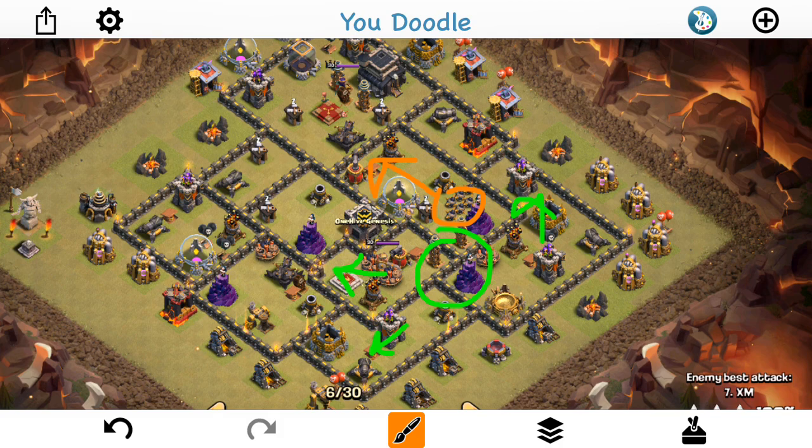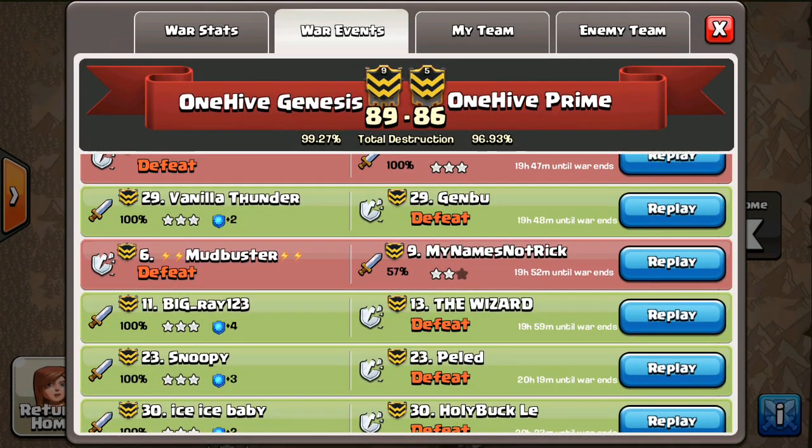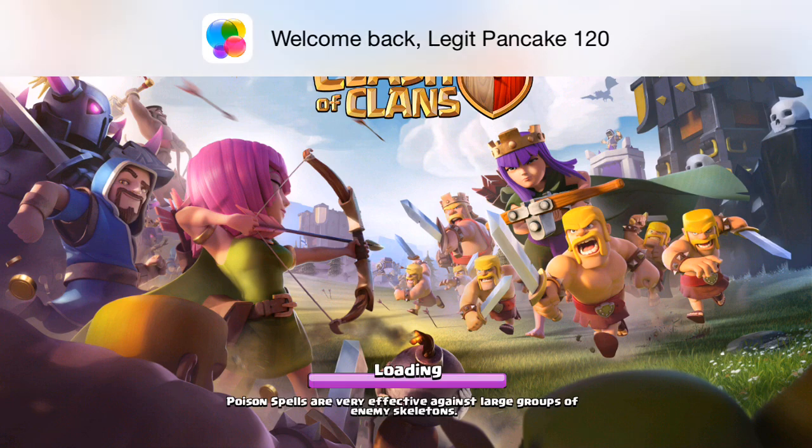For both attackers, the main thing to watch is how the valks don't have a clear runway to the queen — there's just too many places for them to run off to, as shown by the green arrows. There are also other mistakes: one guy's queen dies early, the other guy's queen also dies early. But even if the queen had stayed up, the valks would never have been funneled in well enough to take out Mudbuster's queen.